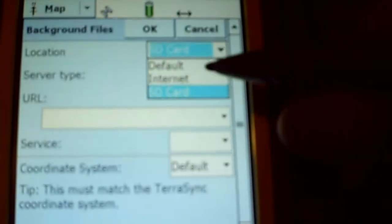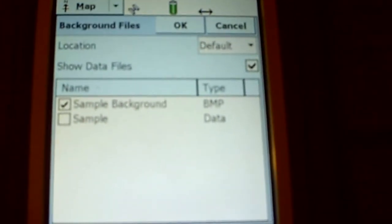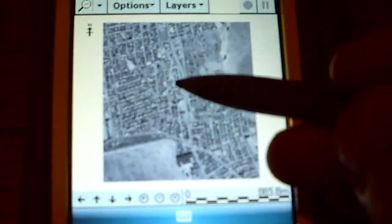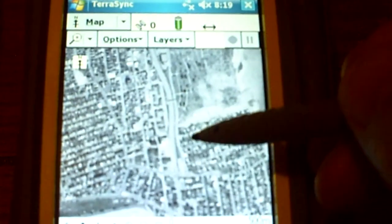Going to SD card here, here are our two files we can actually show on our map. Going back to default, we have some stuff here — there's a sample background. I check it and it's a BMP file. I think you need Pathfinder to load a SID file, crop it to your coordinate system as a BMP. And voilà — aerial photography. You can go up here, hit zoom in, and just tap to zoom in.